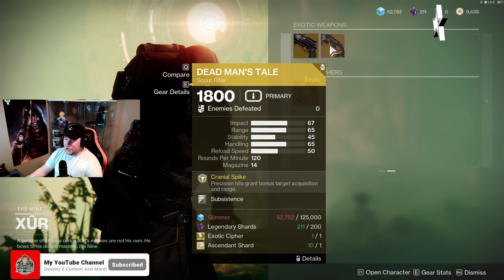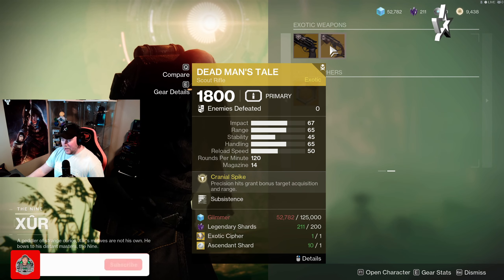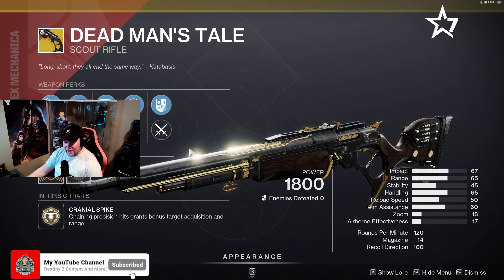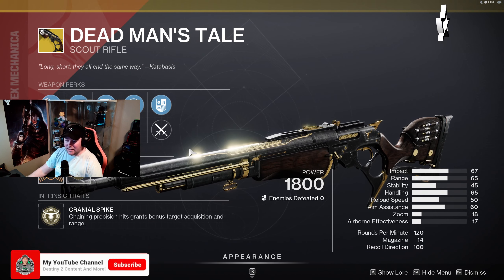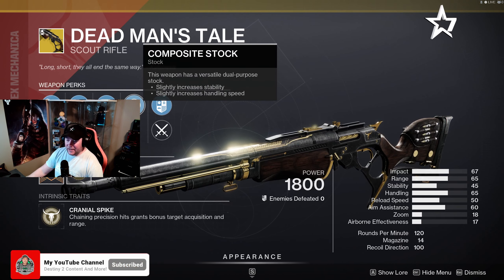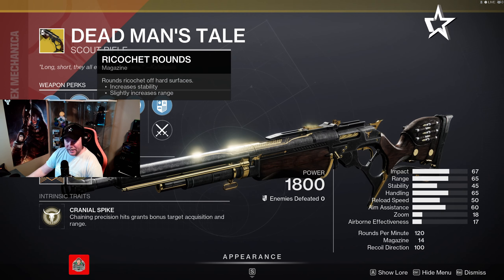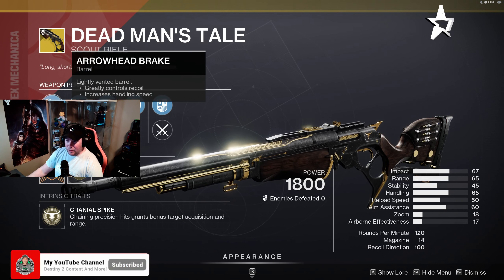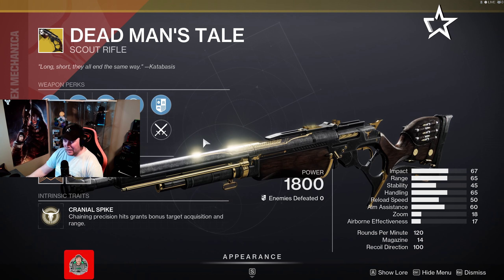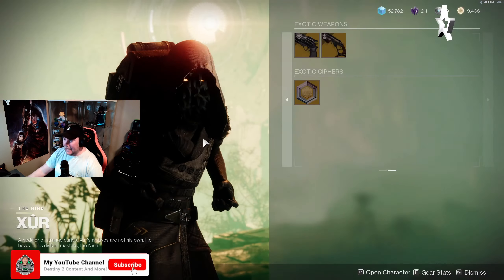Moving over to the Dead Man's Tale this week — it is rolling with Subsistence. The main perk on the DMT is Cranial Spike, so chaining precision hits grants bonus target acquisition as well as range. It also has Composite Stock, Subsistence, Ricochet Rounds, and Arrowhead Break. Not the best, but not the worst roll for the DMT.